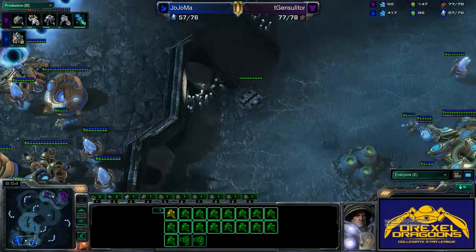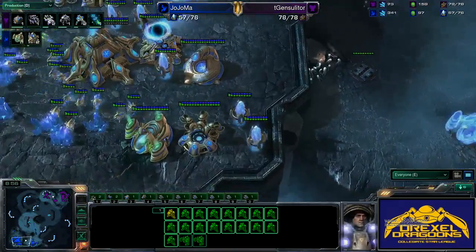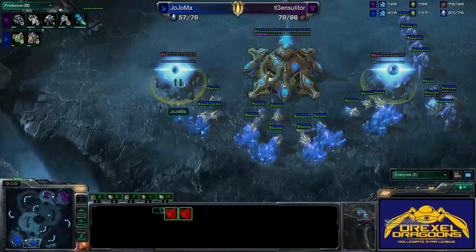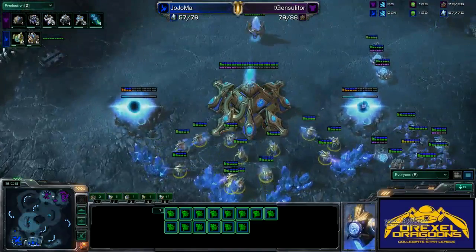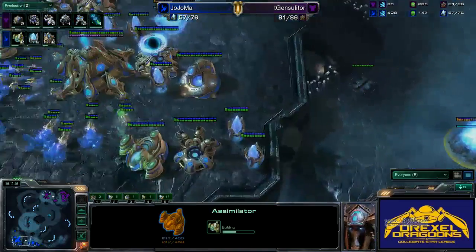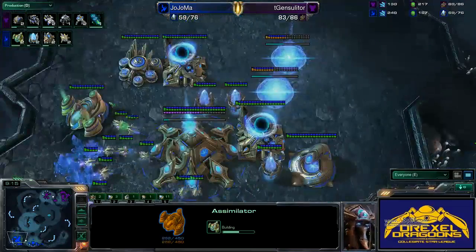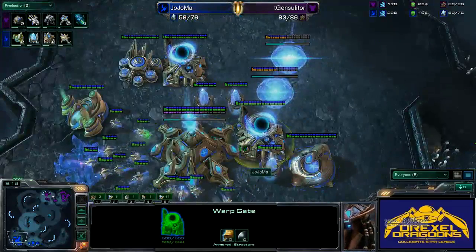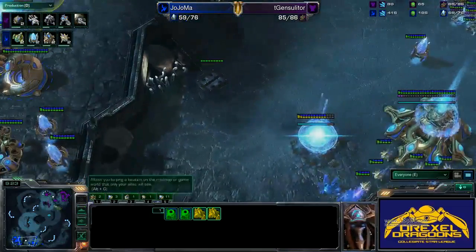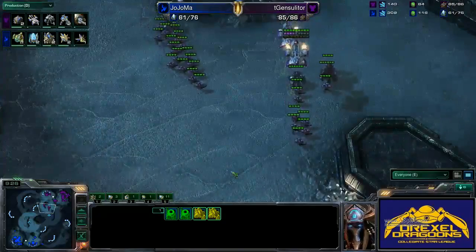His Robotics Bay is up but he's not building any Colossus yet — that's actually kind of curious. He doesn't seem to have the gas for it just yet, and he's finally throwing down the two other assimilators. He probably should have gotten those down a little earlier for the Colossus, focused on that before saturating the mineral patches. His timing won't be too off though. He's coming up to four gateways — usually you see five-gate Robo.